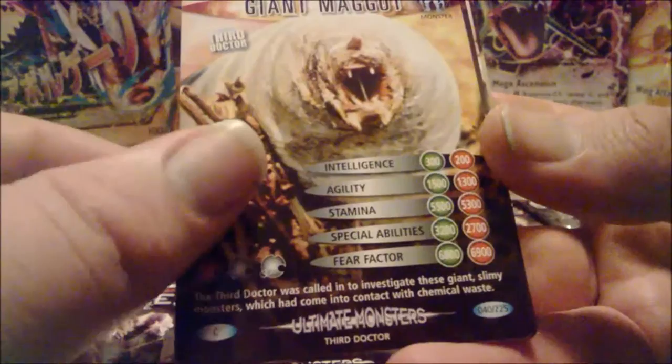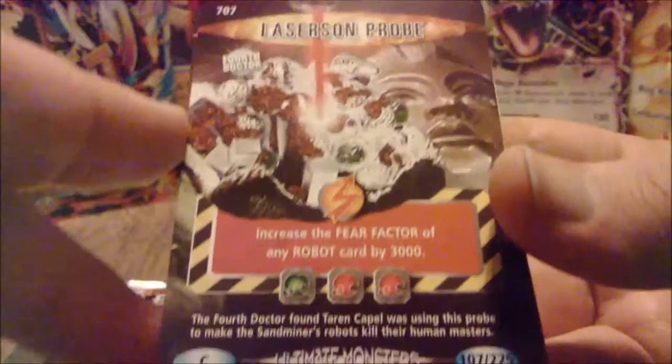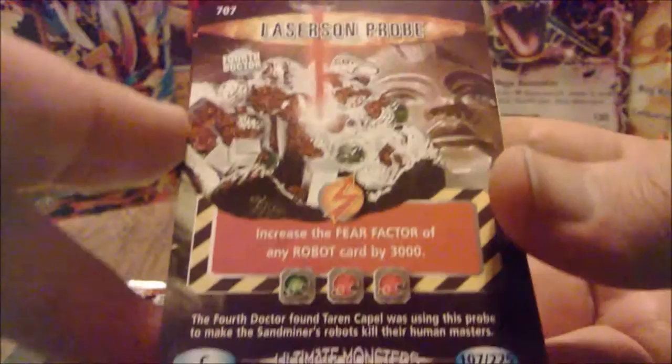Exelon City Robot - this seems very similar to a Trainer card or Spell or Trap card. We've got Laser on Probe, never even heard of that before - apparently it's from a Fourth Doctor episode. Distillation Chamber, which is apparently also from a Fourth Doctor episode. I need to get up on my classic series a bit more.